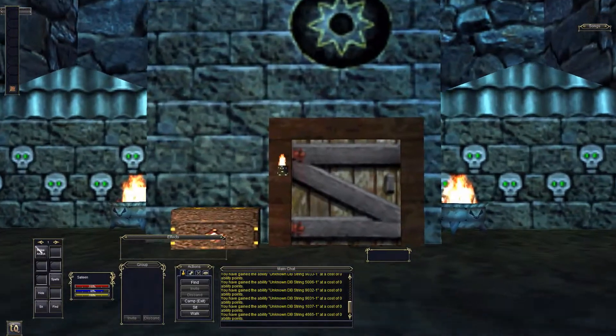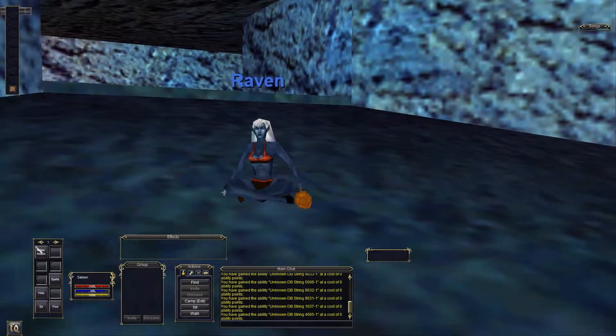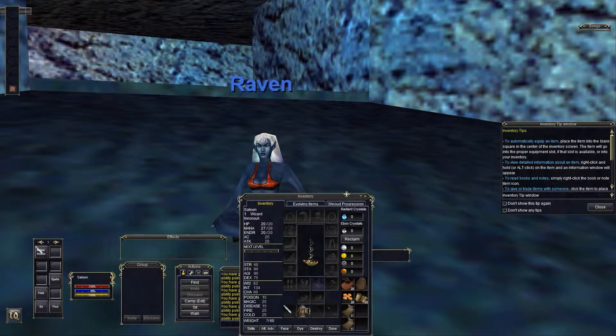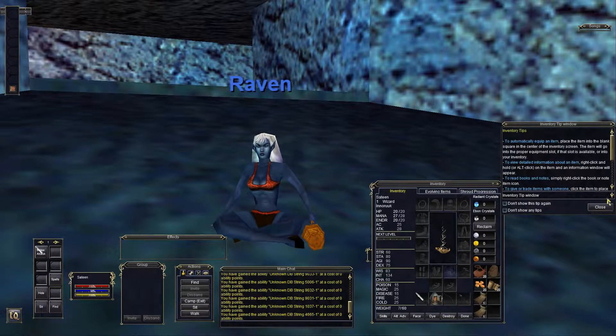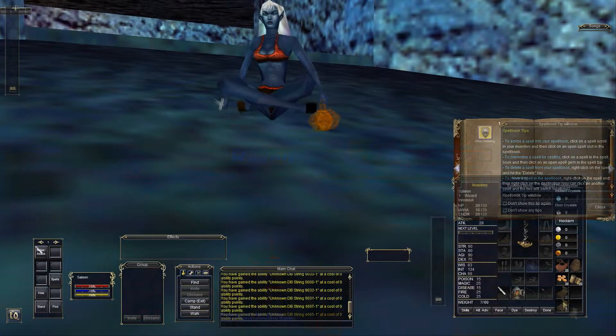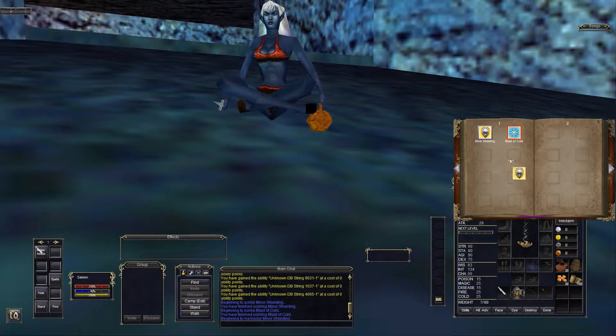You're a necromancer - I know where you need to go. I chose a wizard and have no idea where to go. To scribe a spell into your spell book, click on a spell scroll in your inventory and then click on an open spell slot. I do have a spell - Siphon Strength - begin to scribe. You have finished scribing Siphon Strength. But how do I know what it does? It doesn't tell you anything - yeah, it didn't tell you nothing.